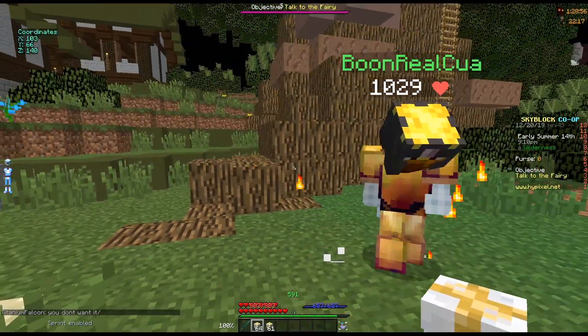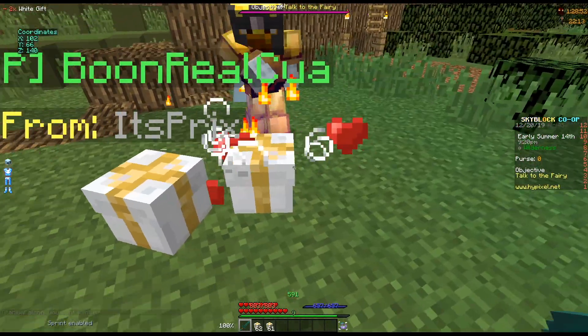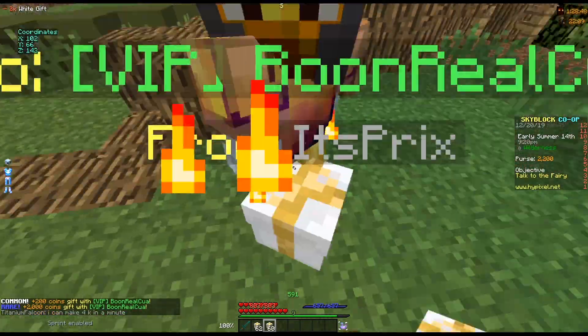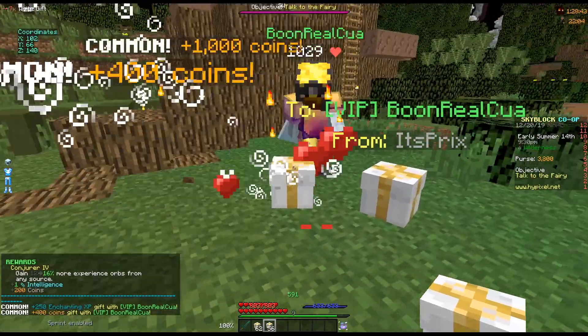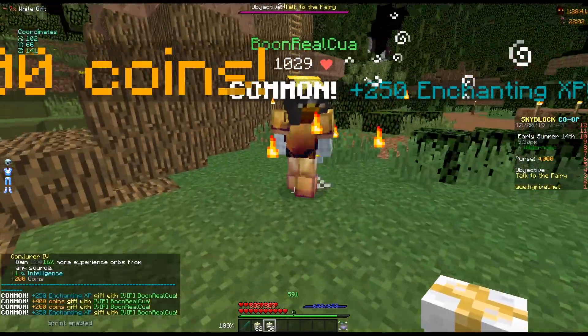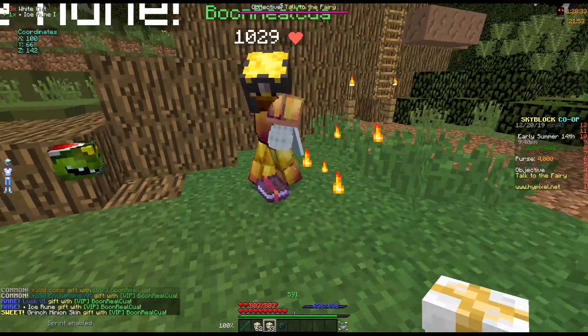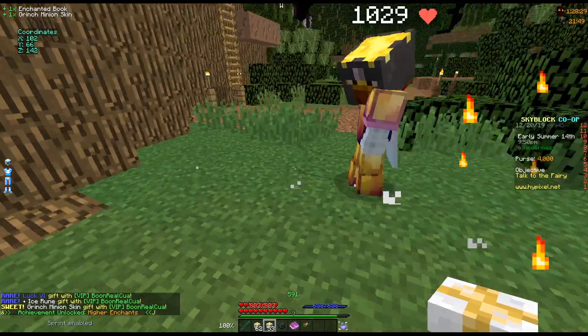We'll start with the white gifts and let's see if we can get some good stuff. You just spam the gifts on them. We already got our first level. Our purse is empty so we can see how much money we get. Oh, Luck 6 — that's the first rare drop.